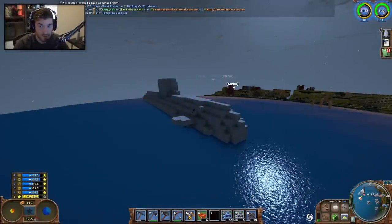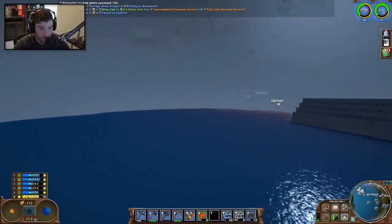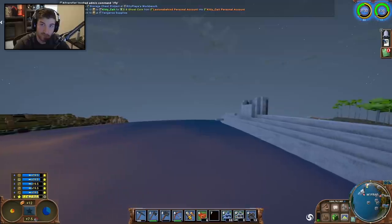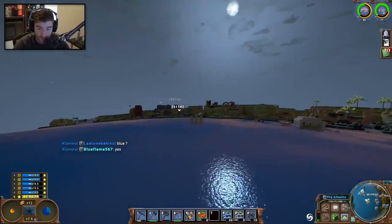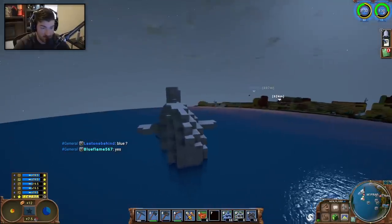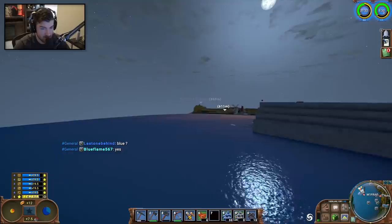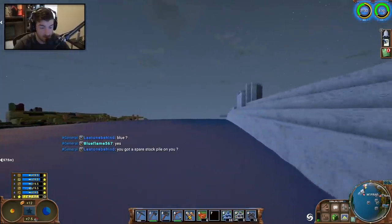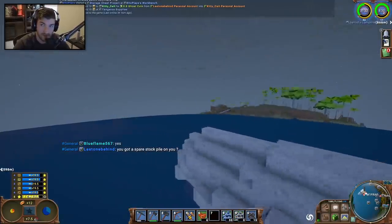Welcome back to the Eco Survival Experiment. Today we're starting off with a server tour, and later we're going to be adding Jared's pies back to the shop and hopefully trading for a bunch of bricks. I'm also going to be working on my treehouse bakery, since we now have glass from the trade yesterday. If you missed the previous episode, check out the playlist link below.